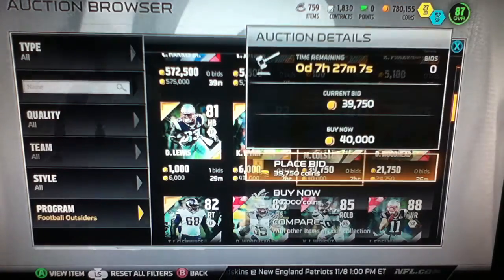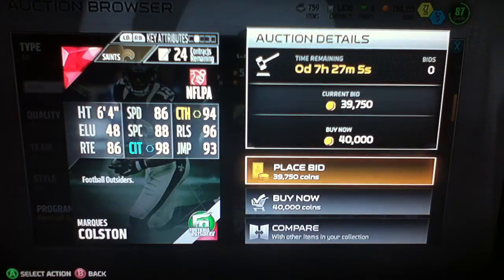And there's the Marcus Colston. He's 6'4", with 86 speed, 94 catching, 98 catching in traffic, 96 release, and 93 jump.